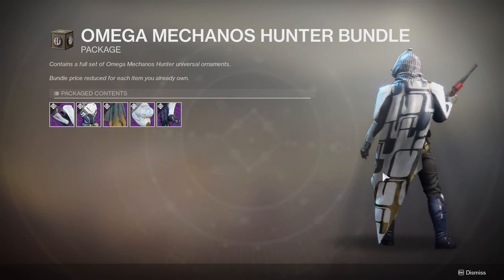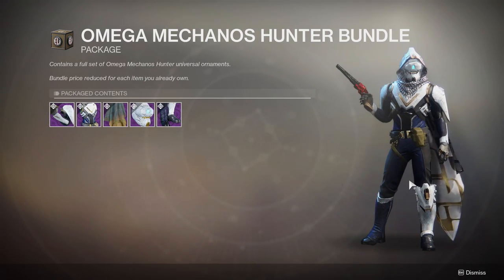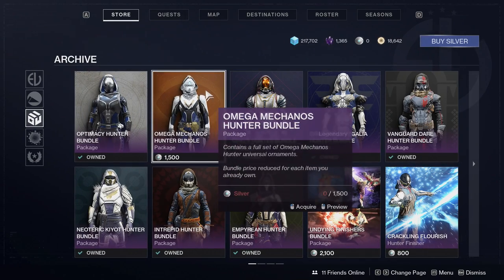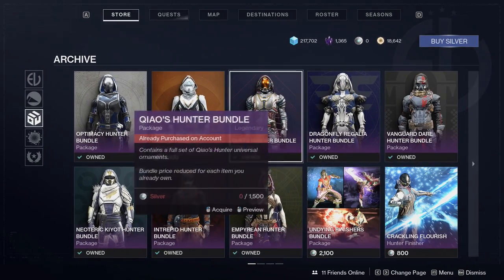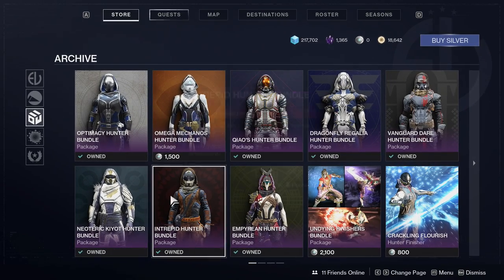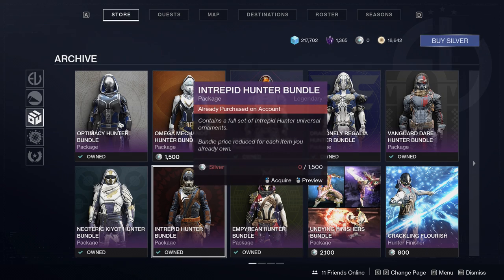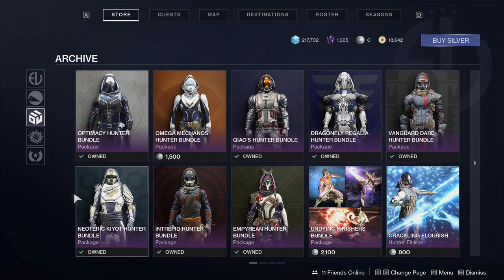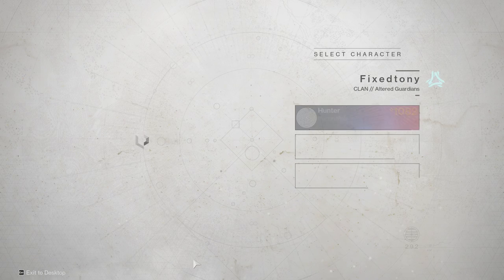The Omega Mechanos — I want this mostly for the cloak itself. I think the cloak is great, but $15 just for essentially one cloak is rough. I really wish they gave you the option to buy it with Bright Dust, but that would break their source of revenue. The Optimacy Hunter is cool too. My Hunter is the only character that has pretty much all the armor — my Titan and Warlock are usually missing pieces like a mark or a bond.